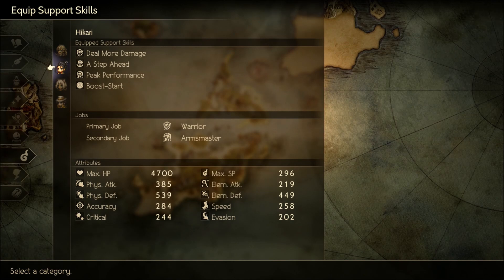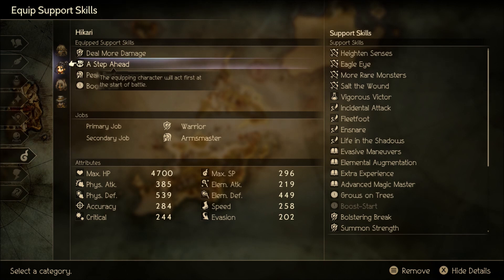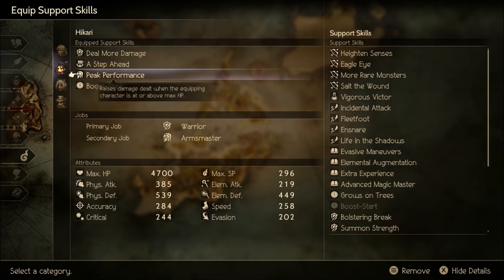Now for support skills on Hikari: 'Deal More Damage' is the last skill the Warrior class learns. 'A Step Ahead' requires creating two inventions with the Inventor class — the Elemental Bomb Bottle and Hastening Hammer are easy picks, but avoid Tin Horn since that requires Partitio Chapter 3. I have a full Inventor guide if needed. 'Peak Performance' comes from Arms Master and requires collecting three legendary items — most are easy to get. 'Boost Start' is just the Merchant skill and is very easy to obtain.